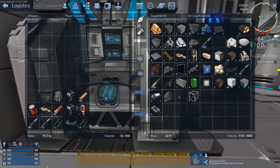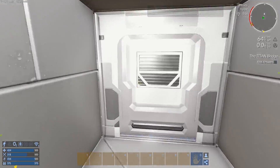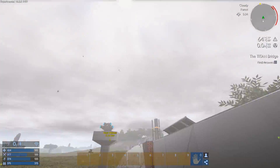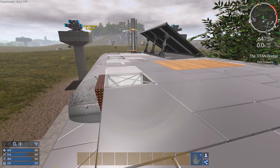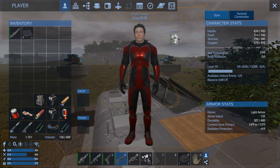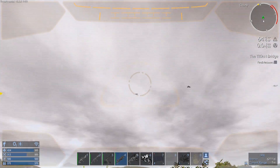All right guys, we've got about 5% power left, so I went ahead and made some more solar panels. Let's get these things up. I don't really have a great spot for them, but I kind of need to get them set up like now. Actually, I've got a decent amount of room up here.